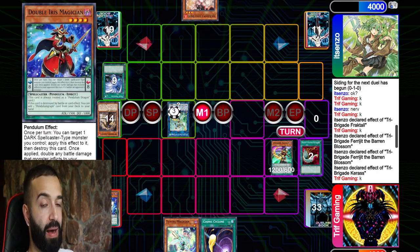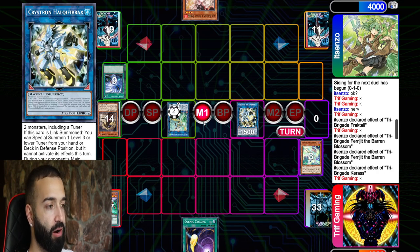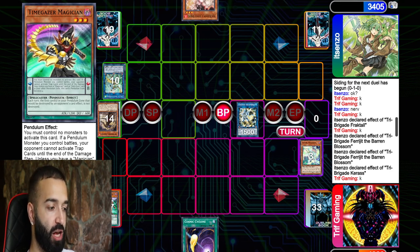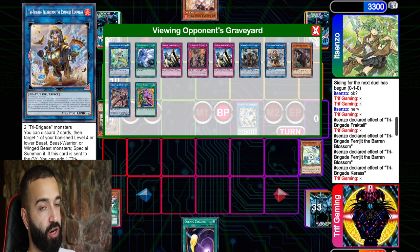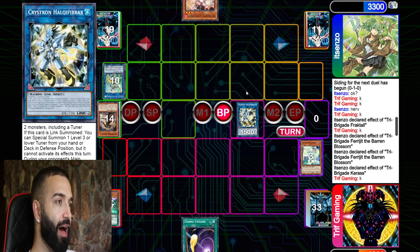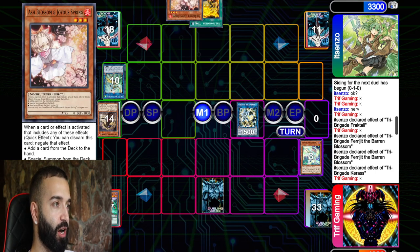I go Double Iris trying to get a free Pen Graph search. I set Pen Graph and pass. I thought he could negate it — he negates it. So I normal summon Tuning Magician and go to Needle Fiber instantly — Apollousa needs to negate that. I just attack, Needle Fiber resolves, and I Cosmic Cyclone. If he draws a Tri-Brigade monster it's unfortunate, but what if he draws Tanki? It's not over yet.